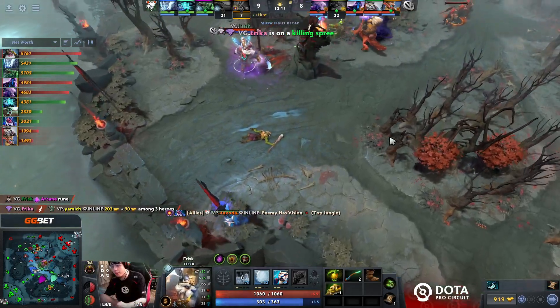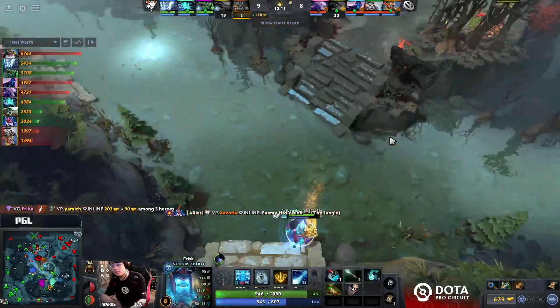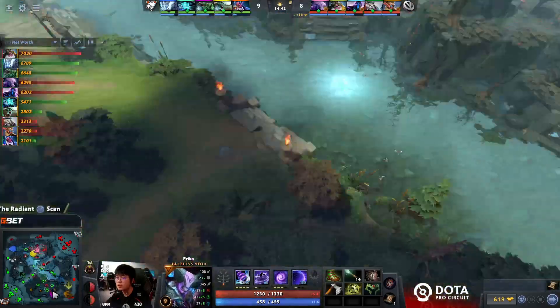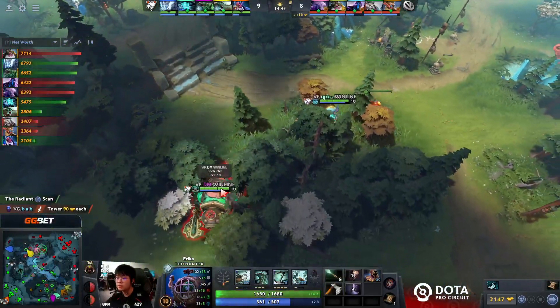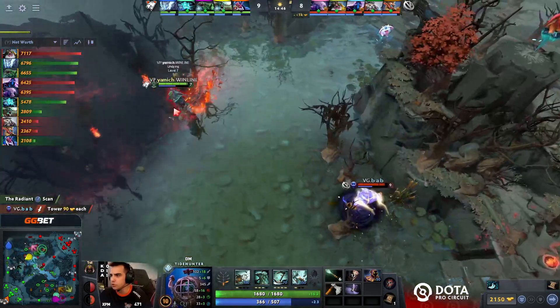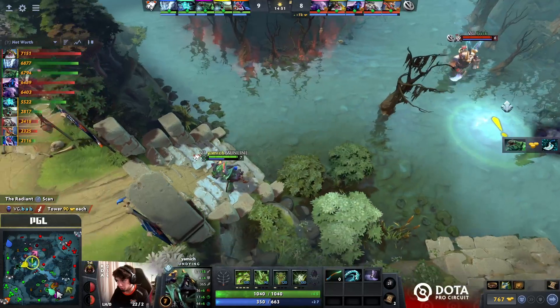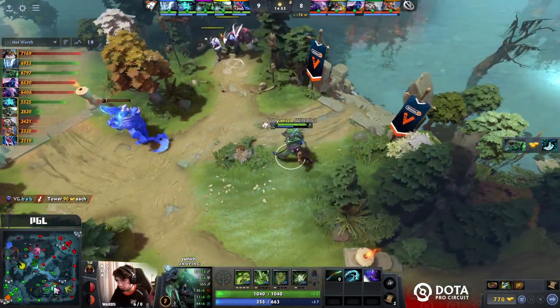They backed off once they saw Bab TP in. The Vlad's plus the threat of the Black Hole is too much to justify a TP out for Virtus Pro. That feels kind of weird to say considering you're going up against a Spectre lineup, but again — if you're going against Faceless Void, Enigma, and Sniper, those are three super scary late-game carries.